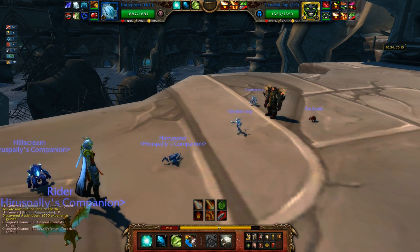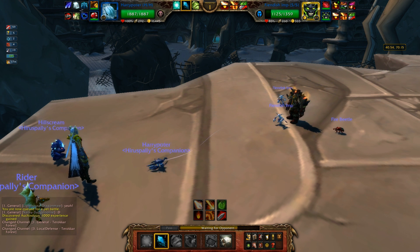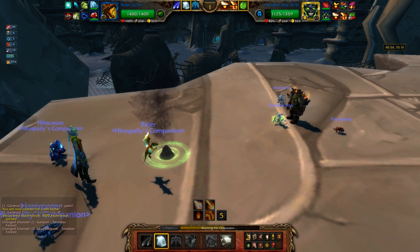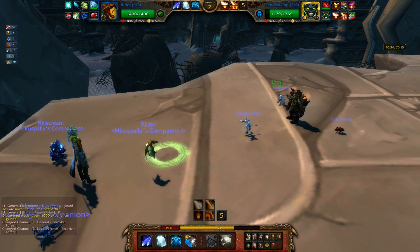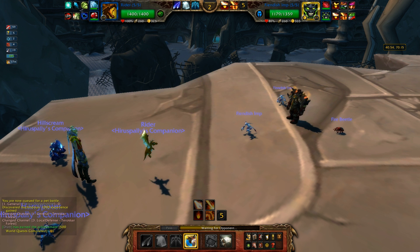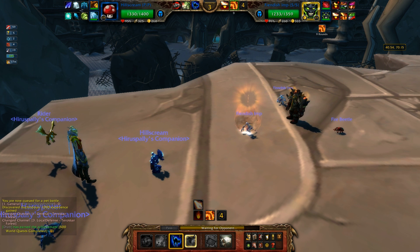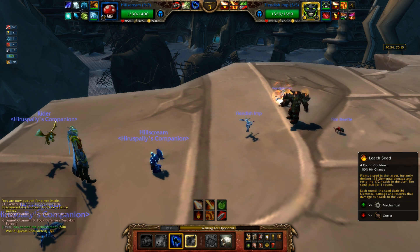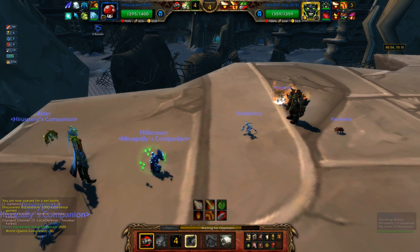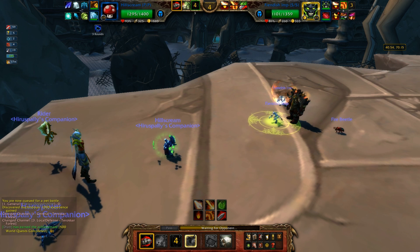How am I supposed to fight the Fiendish Imp — and two of them? I'm just gonna Surge him to death to get rid of the speed advantage. Hills Rider is actually terrible against this. Just gonna throw up Crouch; if he goes into a second one I'll finish him and switch out. I don't have time to use Leech Seed.